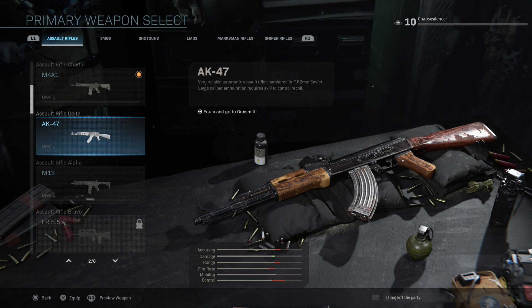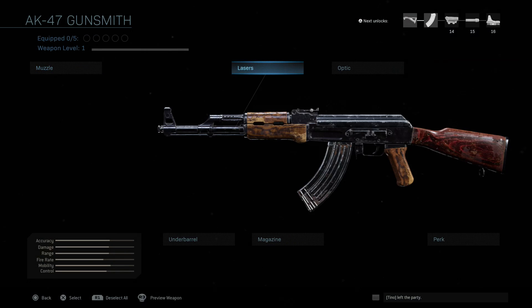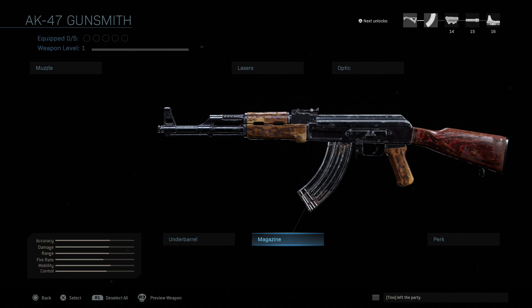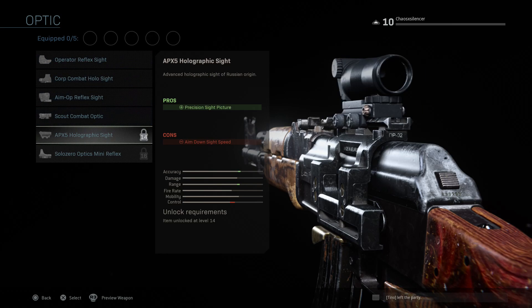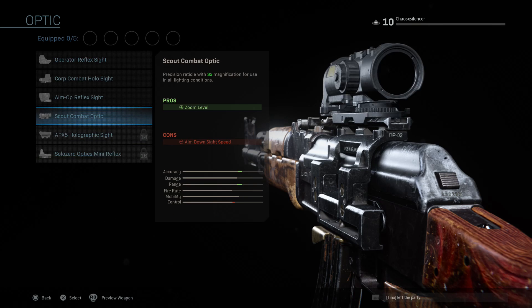Now the AK-47 — I don't really have anything to say about it, it's the AK-47. The muzzle, lasers, optic, perk, and magazine are all available right now, but there's not many things available. When we played the build earlier this year everything was unlocked so you had a ton of attachments for customization, and that'll be how it is once we get into the launch. There's all kinds of holographic sights — solo zero optics, mini flex, APX5, holographic scouts, combat optics.